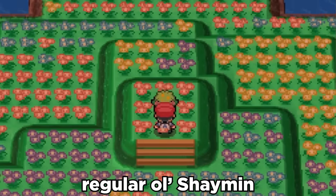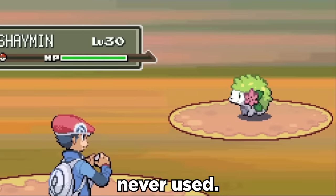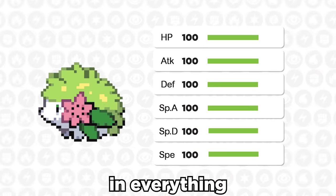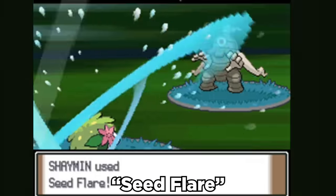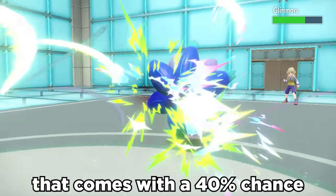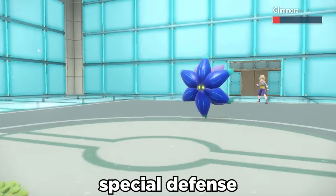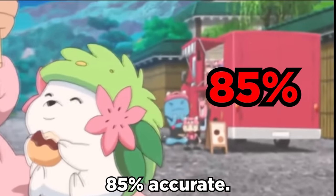In terms of mythical Pokemon, regular ol' Shaymin is known to be pretty bad competitively, as it's literally never used. With its base 100 stats and everything, it does have some pretty good potential though. Its signature move, Seed Flare, is a 120 base power STAB grass move that comes with a 40% chance to drop the opponent's special defense by two stages. But of course, it is also only 85% accurate.